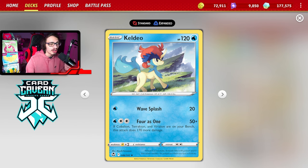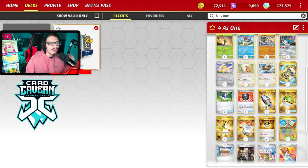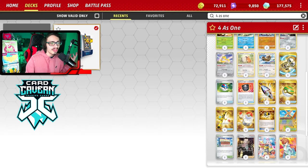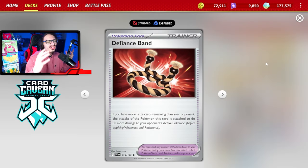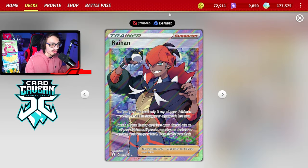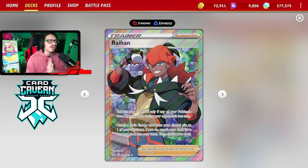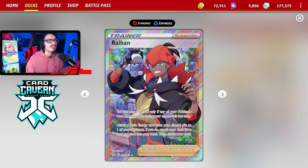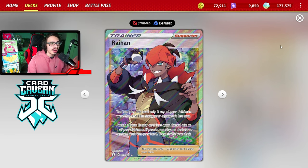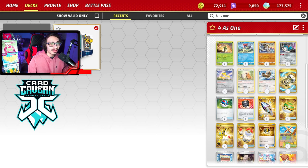The problem is, in order to build up Keldeo, we are going to have to play Double Turbo, meaning we're only doing 200 damage. But 200 damage is still a nice chunk — it allows you to two-shot most Pokemon with Keldeo and Virizion combined. If we pair this with Defiance Band, we can do at least 230. We can build up Keldeo with Raihan, which is one of the main supporters in the deck. That's why we play 2 Raihan.